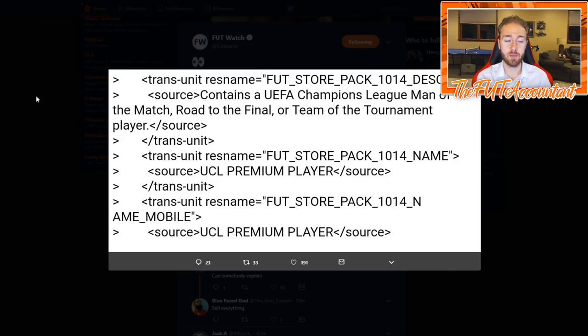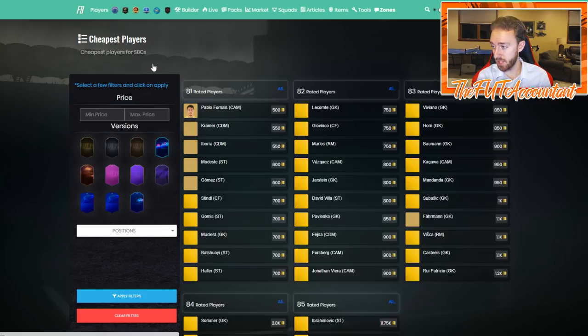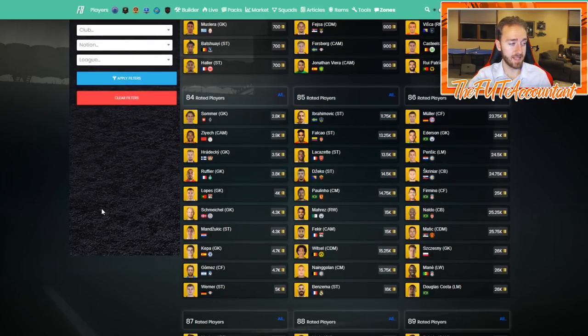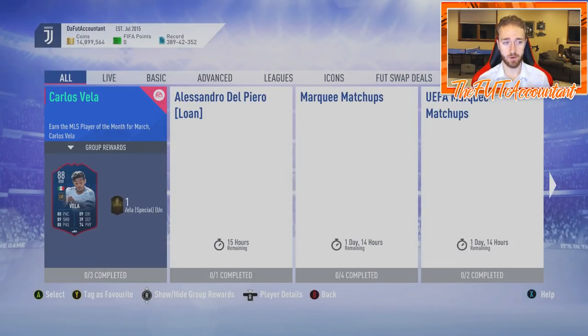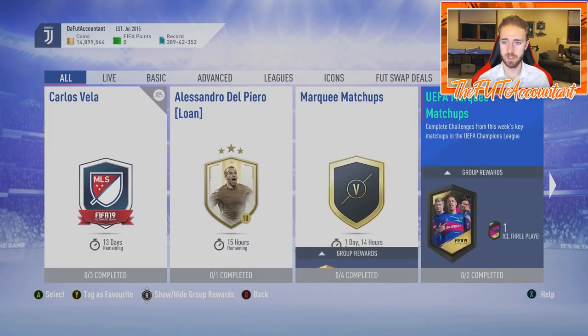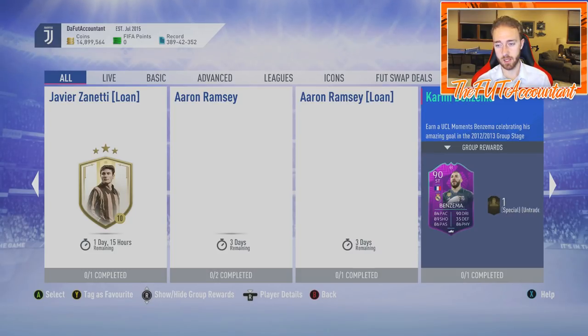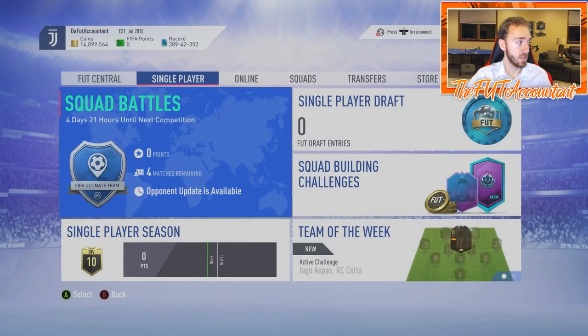It's all going to depend on how much the SBC costs whether people do it or not. People have coins right now — that's evident by how much high-rated golds have continued to rise as icon SBCs are out in the game. Today we got more SBCs, some Champions League related content, our first ever MLS Player of the Month (which is a steal of a card and great for MLS fans), and also the Benzema card. They're putting out the Champions League content, and this SBC is just more of that.